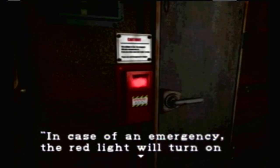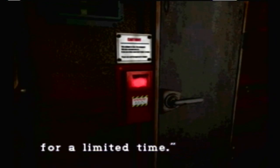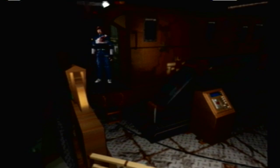She's unconscious. Come on, Ada. Getting knocked unconscious after that. In case of an emergency, the red light will turn on and access from the outside will be prohibited — for a limited time. So we can go out but we cannot go in for a limited amount of time. Good thing I saved. Guessing this is a boss fight. Good thing I took the shotgun.